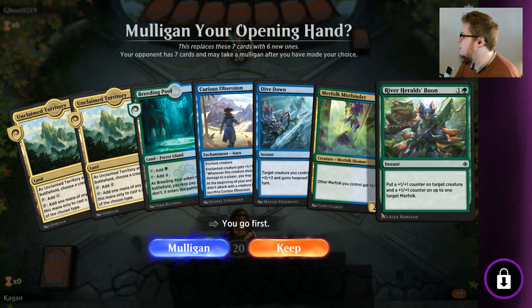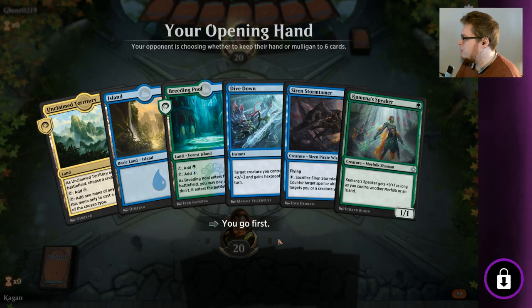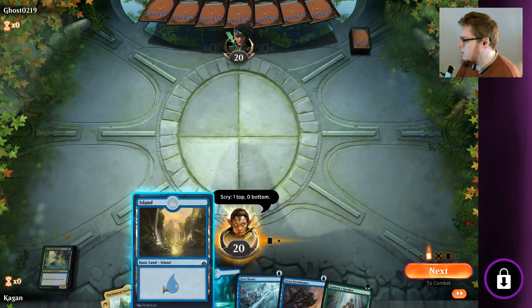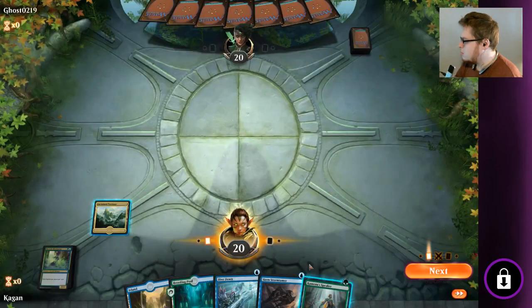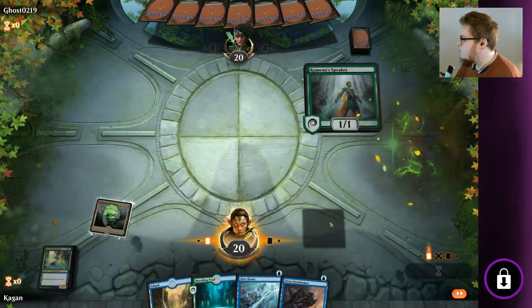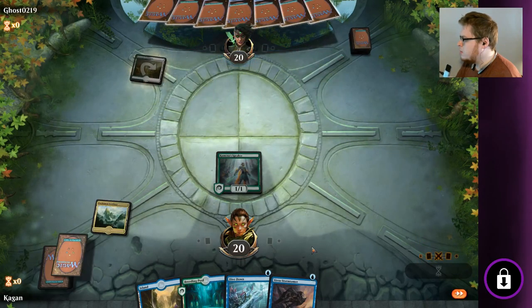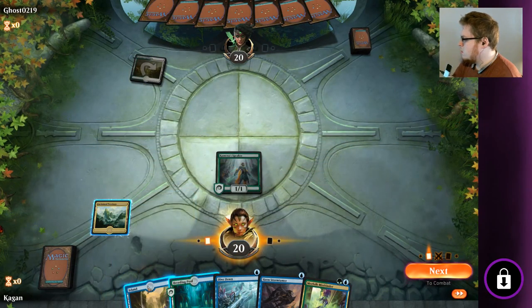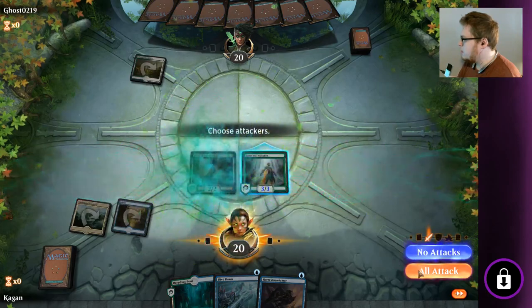This is not ideal. I don't like it, honestly. I'm going to toss it. That's better. Yeah, keep that on top. Let's go unclaimed. Drop our Kumena. Let's just try to get our Mistbinder out. We're playing against Selesnya right now.